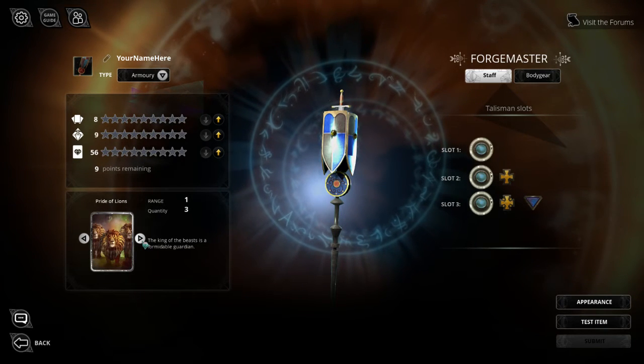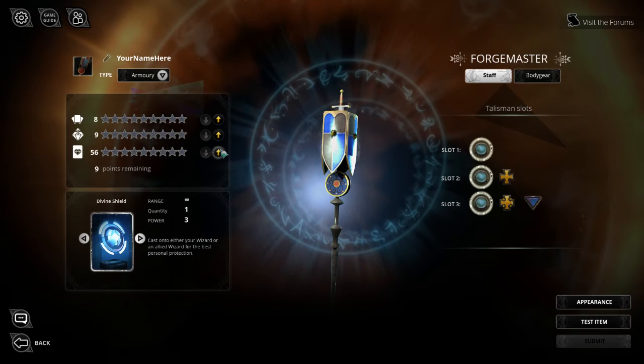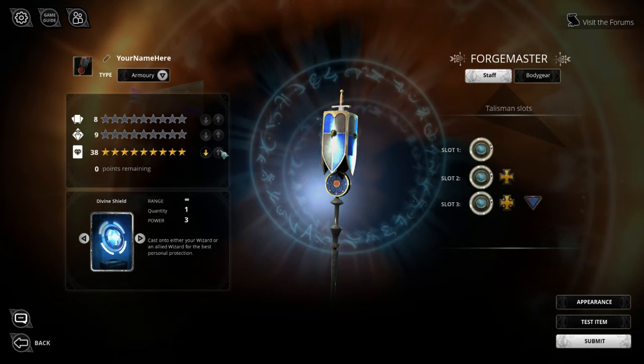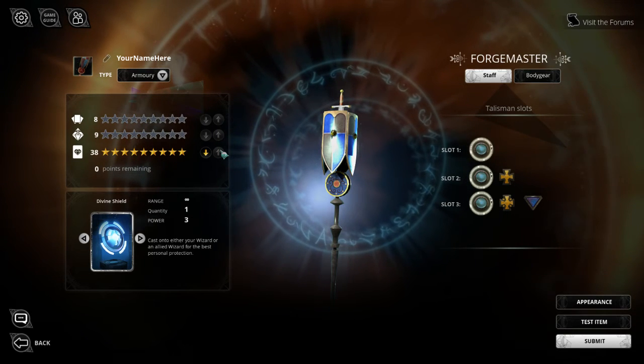For my mega spell, I'm going to go for Divine Shield, and try and make it as cheap as possible. This is a very aggressive build. I'm hoping to get my shield out early in the game, and then kill stuff to buff my remaining stats.